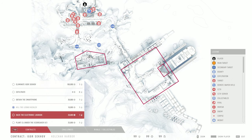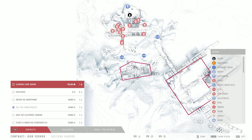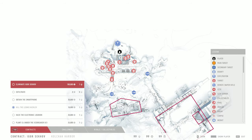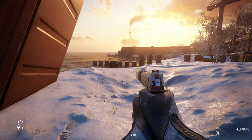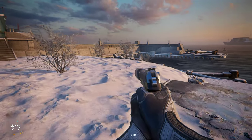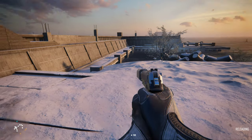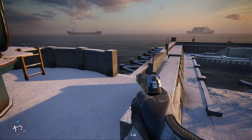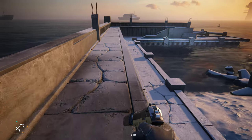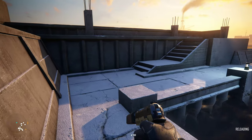There's another area where you'll need to hack the electronic log book. You also have 'eliminate Igor Sekhoff' in the main area, as well as obtaining the smartphone. I just wanted to show off this specific side mission, so we're going to go ahead and exfiltrate — you can see that's directly behind us. Once you complete a mission you don't have to stay — you can exfiltrate and that's it. You can do just this one mission and leave.